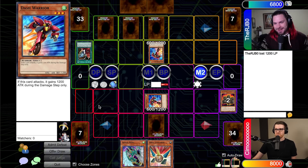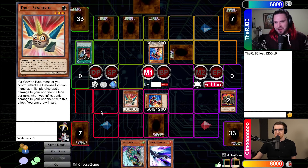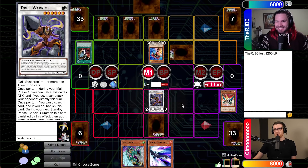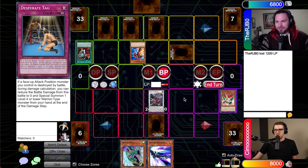Main phase 2 — I don't really have much choice but to set a monster and pass. God, I love this series. Normal Drill Synchron. That's why I went all in! I am in trouble. Kill the Dash Warrior. Down goes Dash Warrior — I will take 1,800.